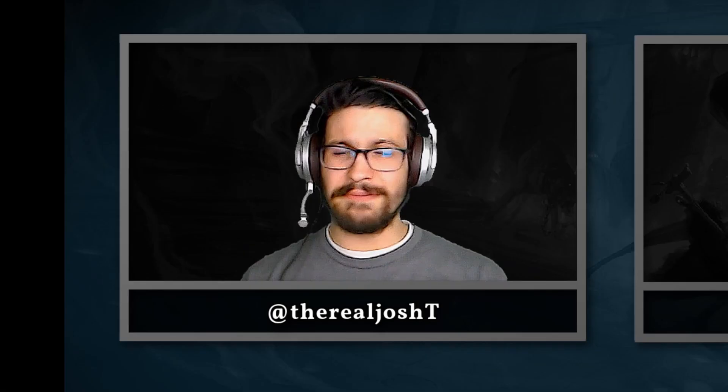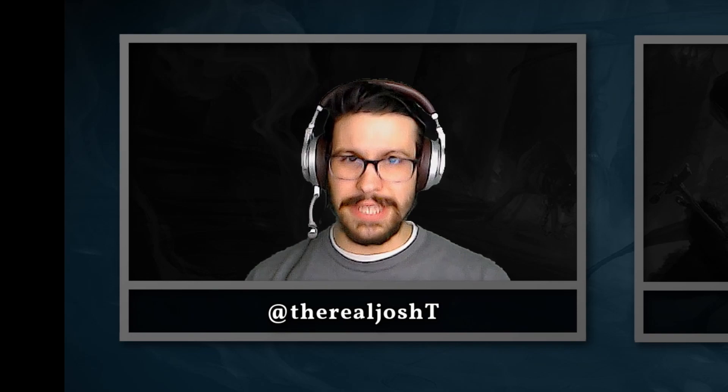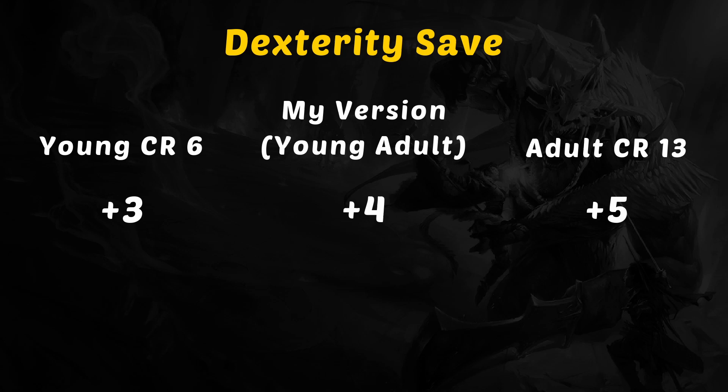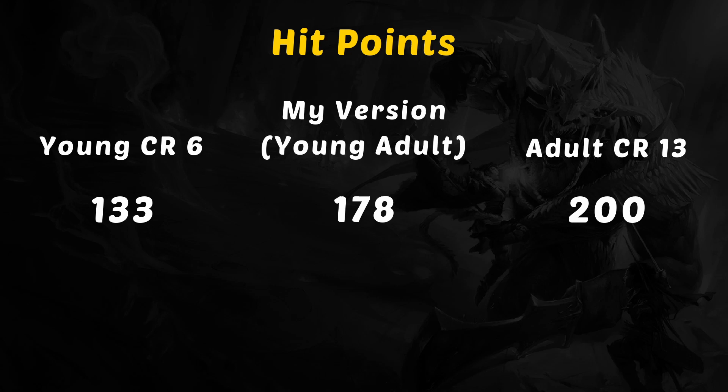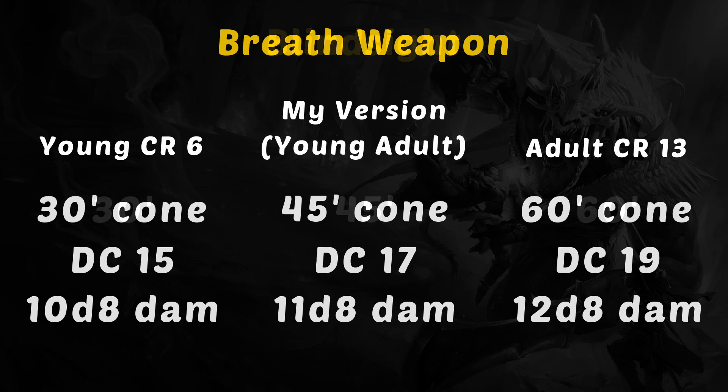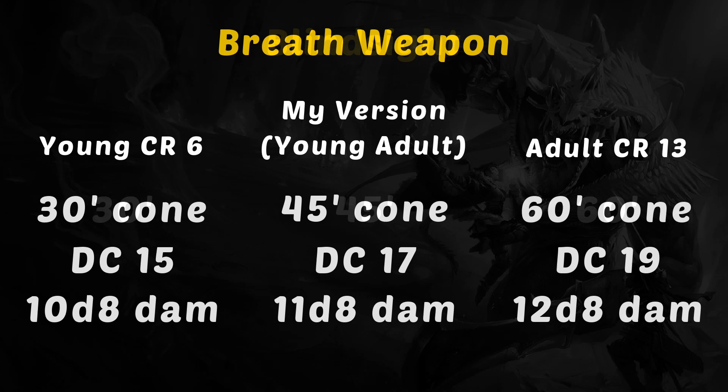Getting into the actual stats and the nitty-gritty - what are some specific changes you made? What's different about this dragon than a young or an adult? We're going to put some of those changes on screen now. Overall, I just tried to split the difference between a young white dragon and an adult white dragon, kind of favoring adult if there wasn't a clear halfway point. I did 178 hit points, which is a little higher than the halfway point because you had a flame-tongue glaive and you were pumping out damage. Your ability scores, saving throws, skills - I kind of just went right in the middle.